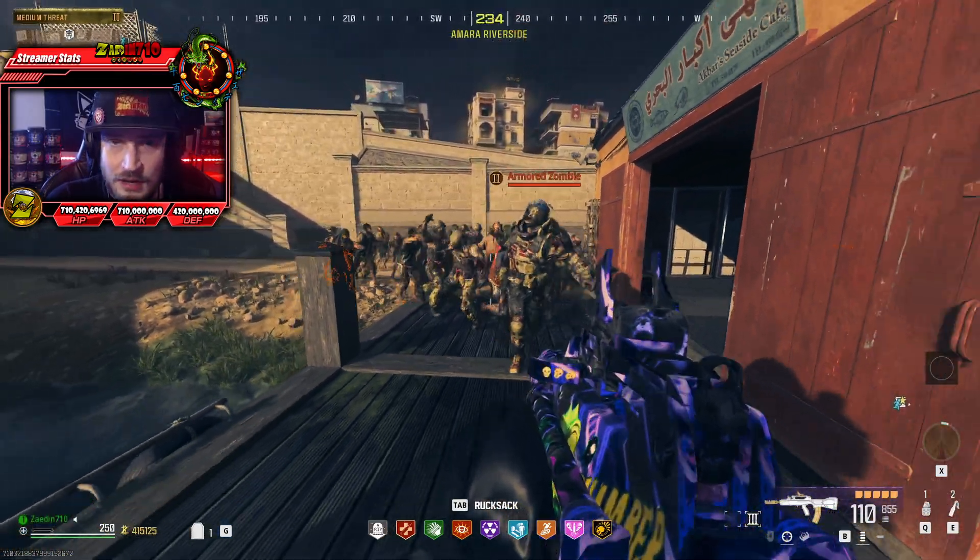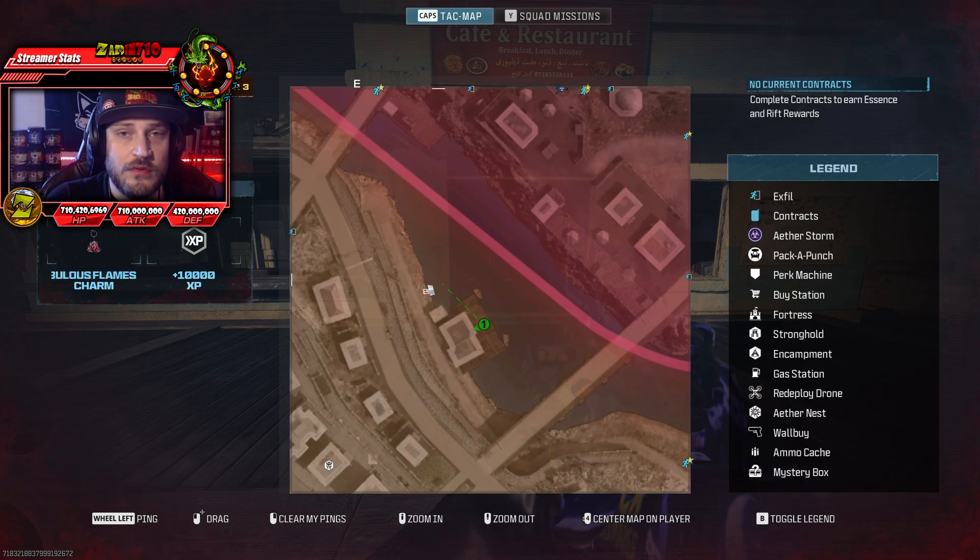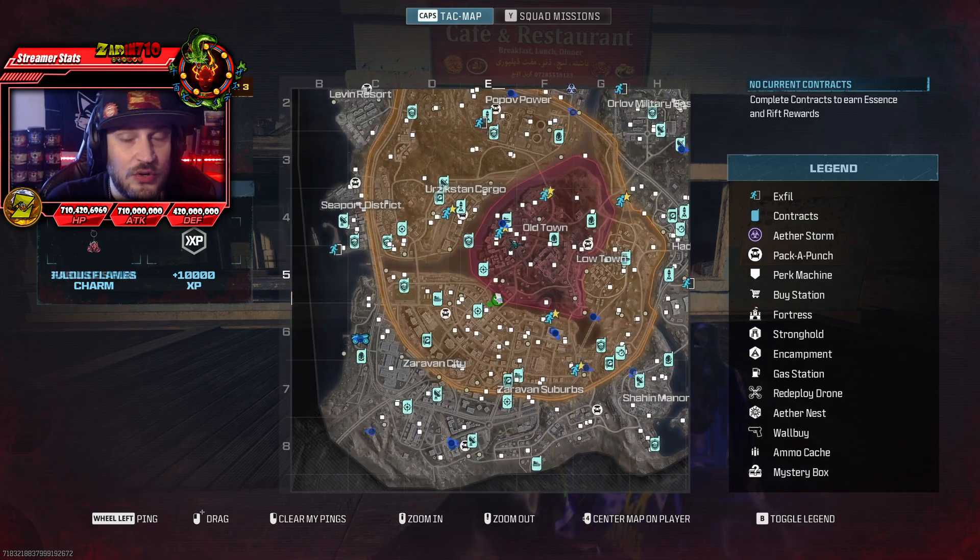I'm back with another god spot in Modern Warfare 3 Zombies because they just cannot stop breaking their game. For this one, you're going to want to bring yourself over to the dock in E5 on the border between zones 2 and 3.